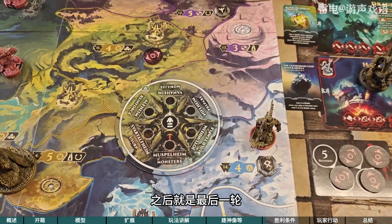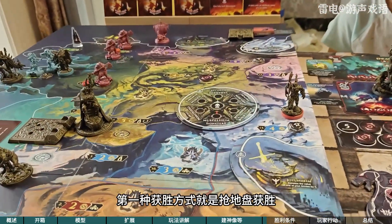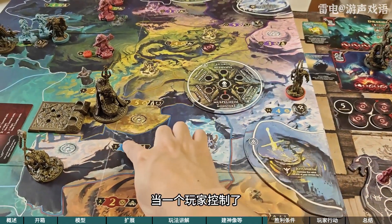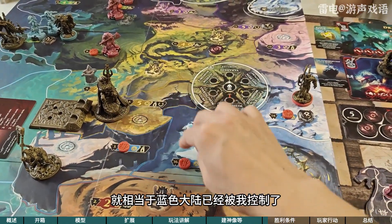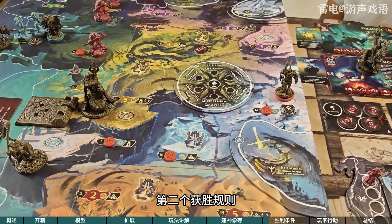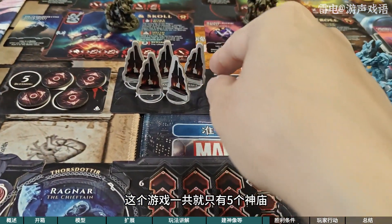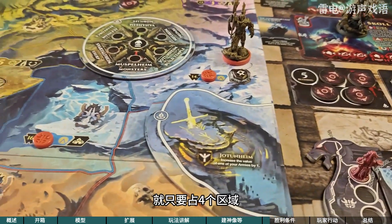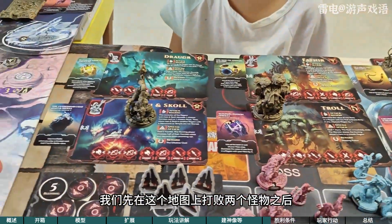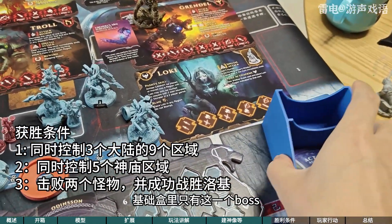如果有一个人占据了一个大陆的三个区域，那这张牌就翻过来；如果已经建了三个神庙，这张牌也翻过来。如果有三张牌全都翻过来了就触发了诸神黄昏，之后就是最后一轮会触发最终的获胜方式。这个游戏一共有三加一种获胜方式：第一种获胜方式就是抢地盘获胜，几种颜色的大陆每一个大陆有三块，当一个玩家控制了全部的蓝色区域就相当于蓝色大陆已经被我控制了，当我控制三个大陆的时候就赢了。第二个获胜规则是你要控制五个神庙区域且建完了五个神庙，那你就赢了，这个游戏一共就只有五个神庙，如果是两个人玩的话就只要占四个区域有神庙就算赢了。